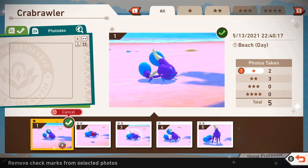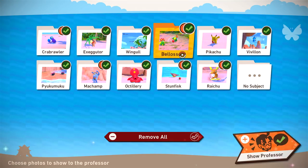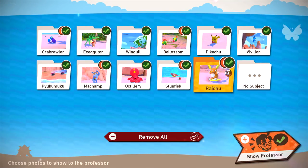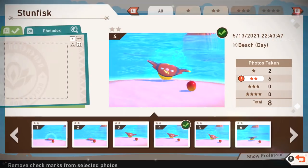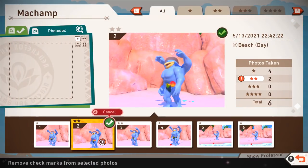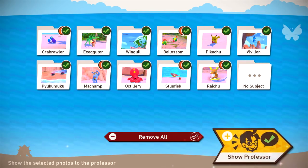Crabrawler — that's good because we didn't get a one star yet. Exeggutor — we got these, so nothing too crazy. Wingull — still just one star. Blossom — oh, we got a two star, I guess of it just being surprised when we hit it. Nothing too crazy for Pikachu. Vivillon — same deal. Raichu — we got a one star this time, just chilling out. Super cool. Stunfisk charging up — a two star is new for us. Octillery — still one and two stars, sort of a shame. We did get a two star from Machamp — like surprised when he got hit. Two star for Pyukumuku but we've gotten that before.